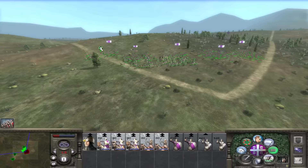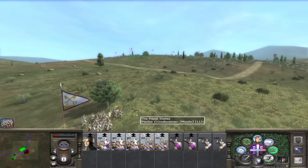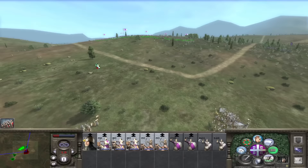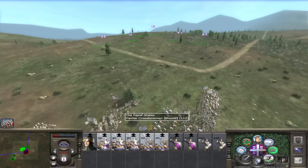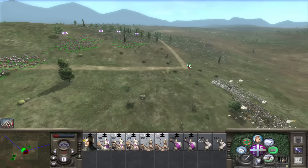We'll shoot at the pavise crossbowmen because we've got the high ground advantage, which definitely helps. We'll do hit-and-runs where we run back and hopefully get out of range before they shoot, because they take a long time to reload. We outran those shots. Normally they outrange us, but the high ground is giving us a sort of equal footing, though we still don't want them to shoot at us. So they start reloading and we shoot one shot then run back.